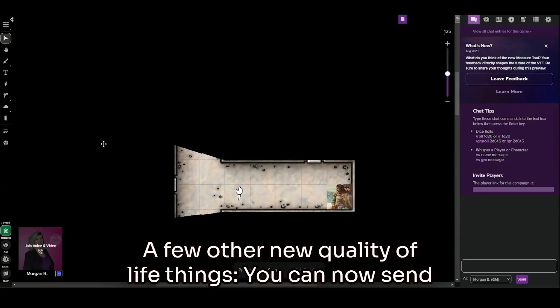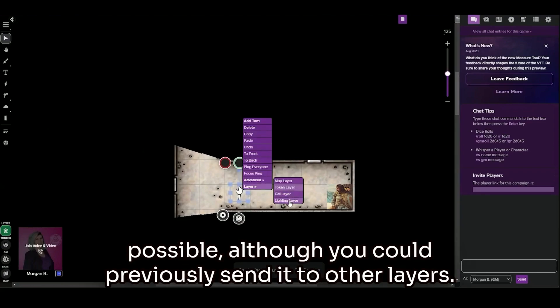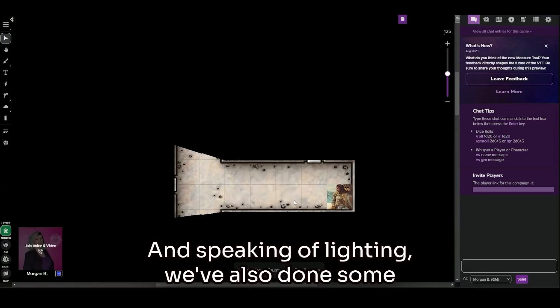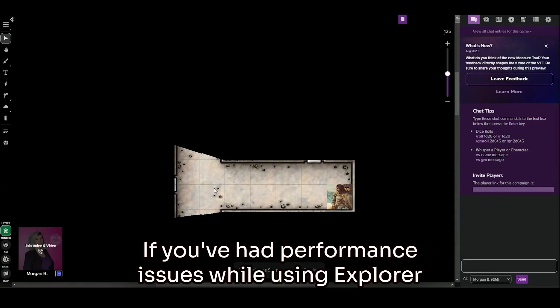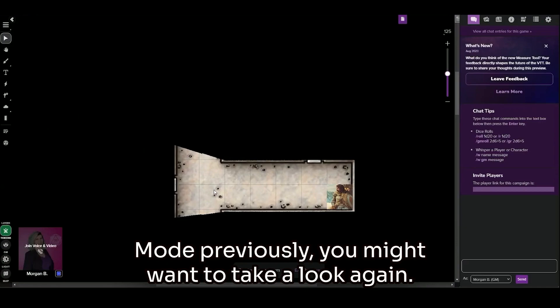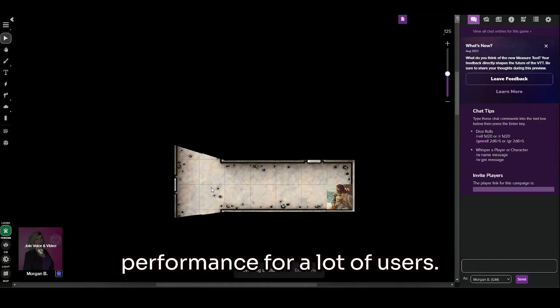A few other new quality of life things. You can now send things directly to the lighting layer, which was not previously possible, although you could previously send it to other layers. And speaking of lighting, we've also done some improvements to Explorer mode. If you've had performance issues while using Explorer mode previously, you might want to take a look again. We've done some pretty big revamps there that have improved performance for a lot of users.